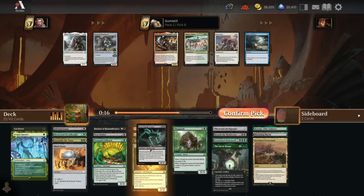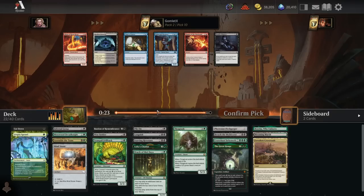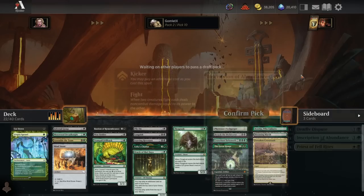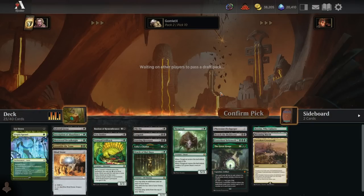Take a Starving Revenant - it's on color. Take a Deadly Dispute; I'll put that in the sideboard since we don't have good expendable stuff for it. Actually I have a pretty good creature count, so Inscription might not be terrible - put it back for now.